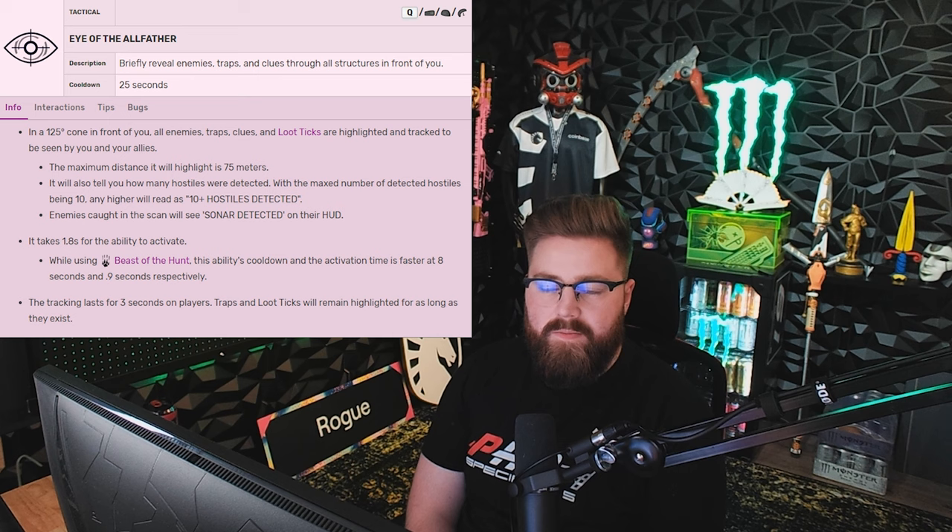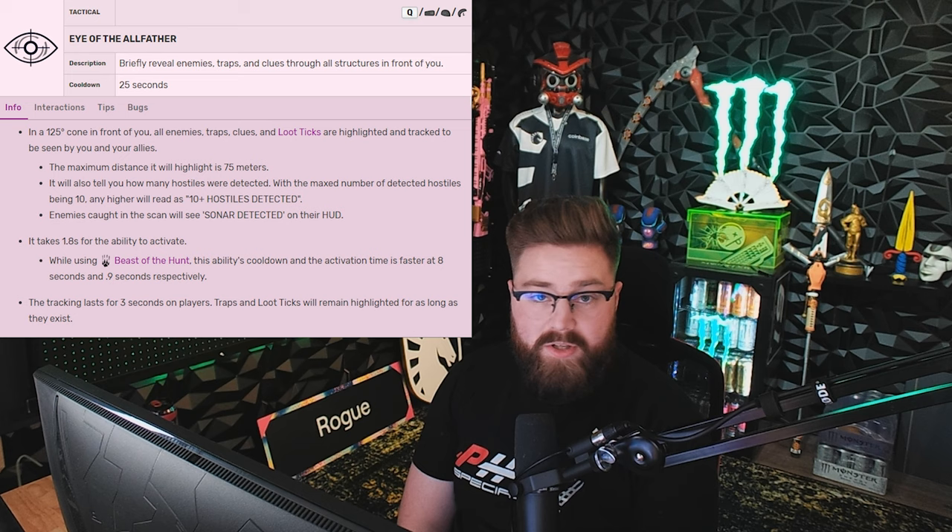The tactical ability is called Eye of the Allfather, and it's basically a scan that reveals hidden enemies — people behind walls, traps, and loot ticks. Walking up to a building, you'll scan and it does a big UAV-looking sweep. Where you're looking is where you're scanning — it's a field-of-view cone ahead of you, not behind. So walk near a building and scan it before you even go inside.